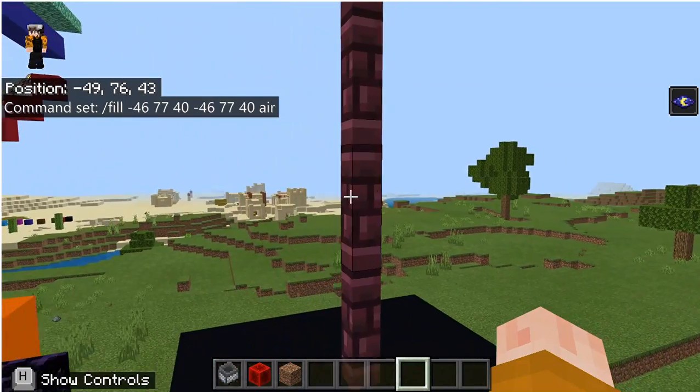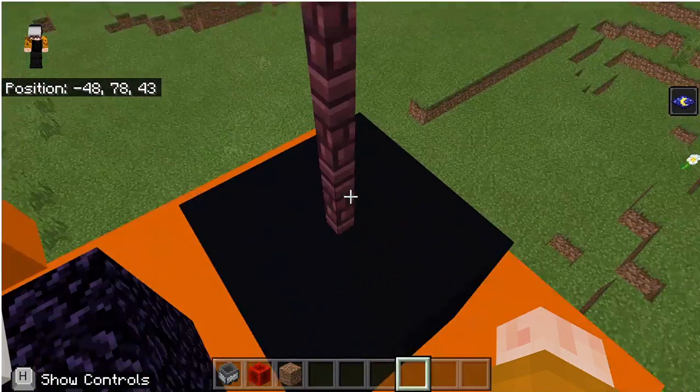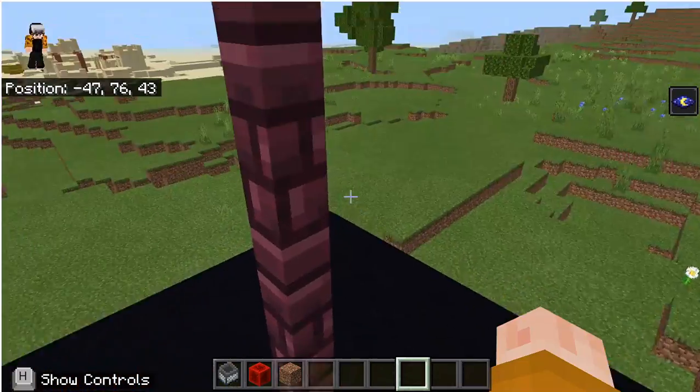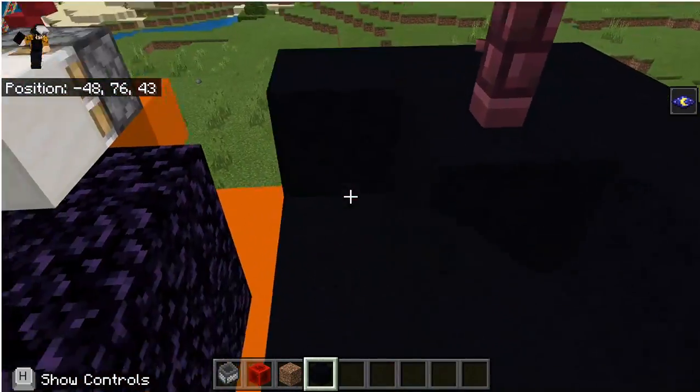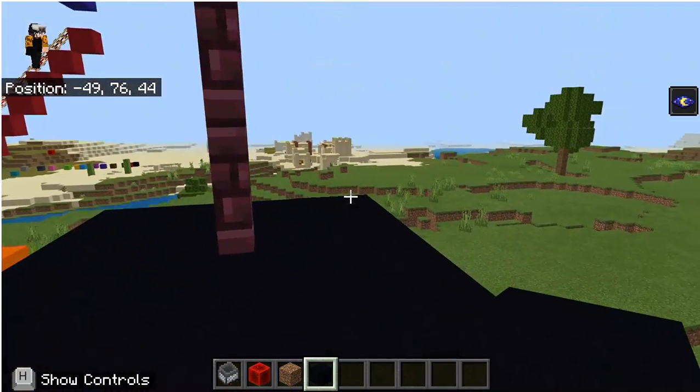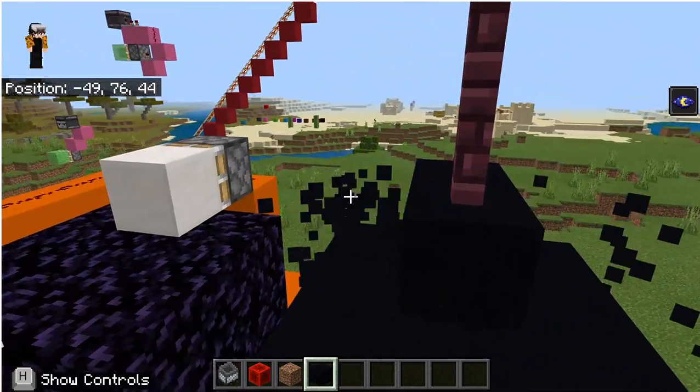One of them is saying: this needs to go down lower. What are we going to do? We're going to fill — instead of it being up here, it goes like this. What it's saying is we should fill this spot to this spot with air, and it does that.